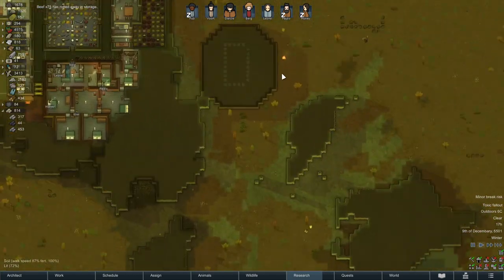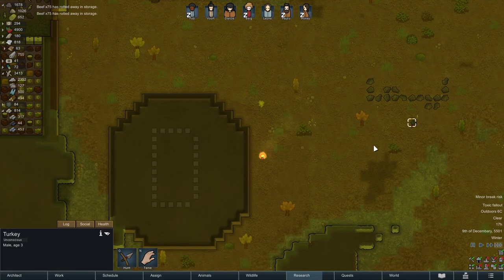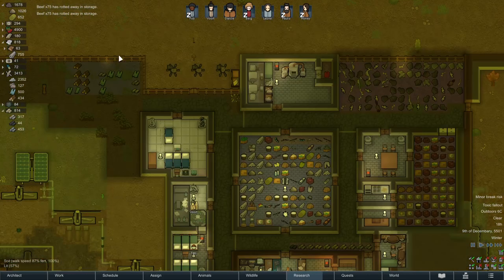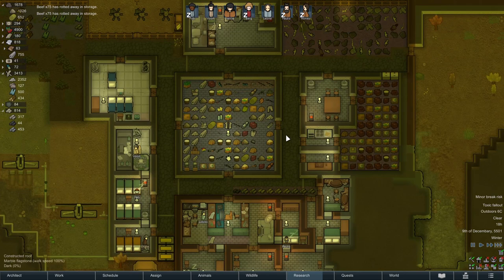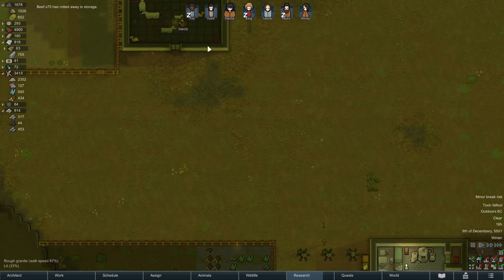There was another explosion. Yeah, those are boomerats dying from the toxic fallout — that's why we keep hearing explosions. There's a turkey down here too. The animal culling is happening.